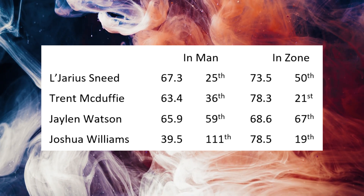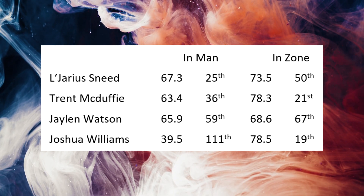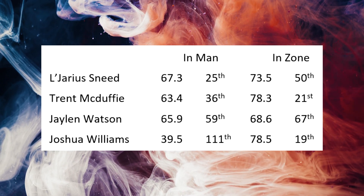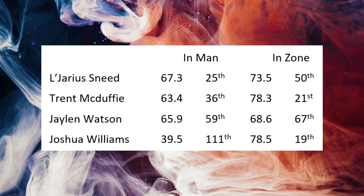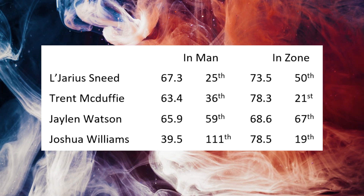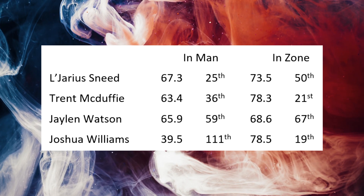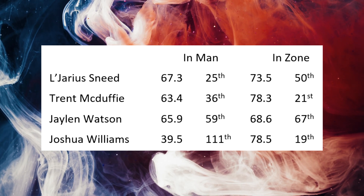Sneed is very good in both man and zone — a 67.3 PFF grade, which is 25th best in football in man, and a 73.5 grade in zone. That's actually a little better, though typically grades are higher the more zone you play. Trent McDuffie can also do both very well. He tends to play more in the slot, so not really someone who's going to impact A.J. Brown much, although they will put A.J. Brown in the slot as well. I actually do think McDuffie could have an impact on Brown, even though you might not think it.